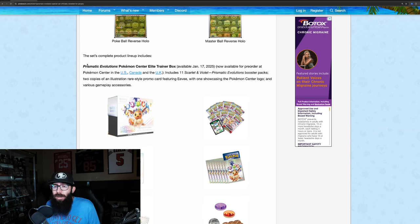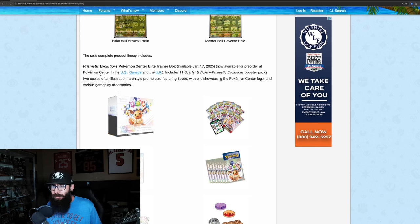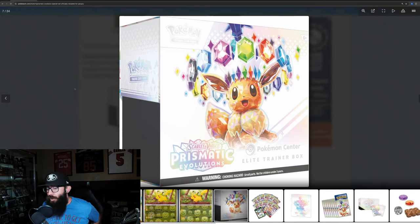So the Pokemon Center ETB — the Japanese set is coming out in December. We get January 17th as our release, now available for pre-order on the Pokemon Center website. Maybe snatch these up. I did pre-order this morning already.